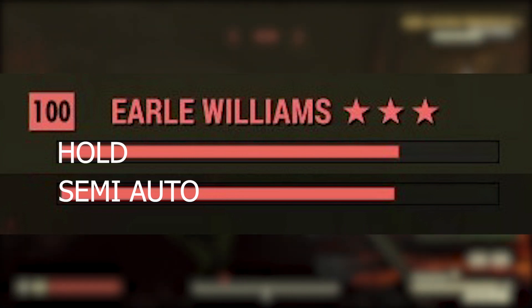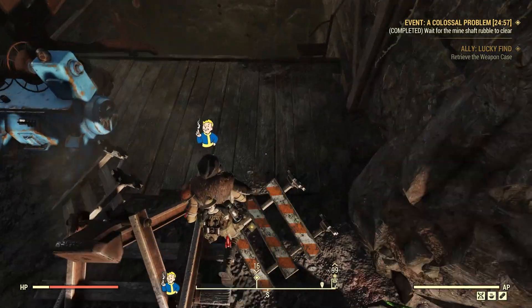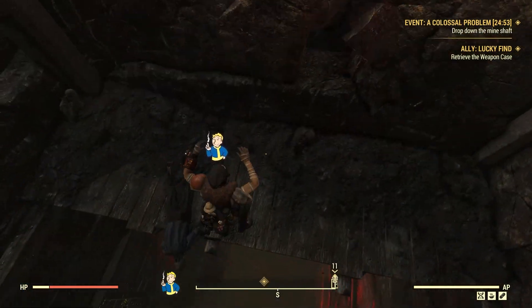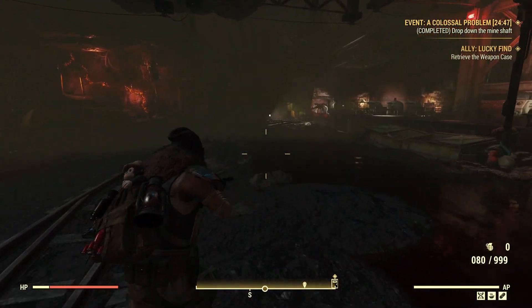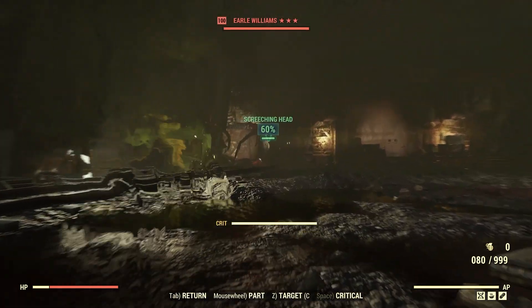I'll do another test to prove that the crits happen as often as they're supposed to. What we're going to do now is compare damage inflicted between critical safety on and off. I did some simple math on paper — I'll put the math in the description. The damage difference should be roughly 48%.